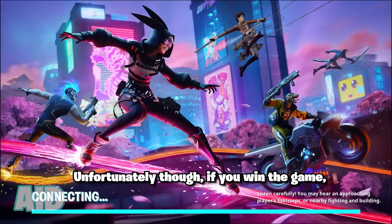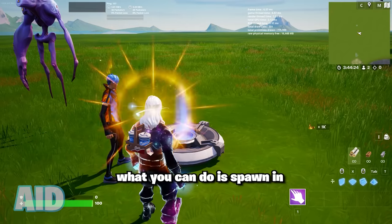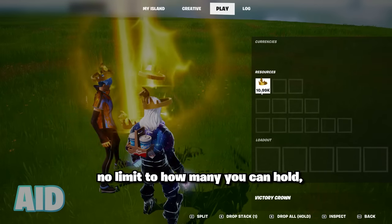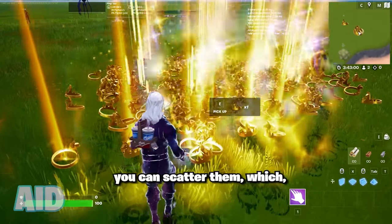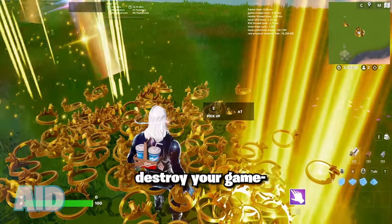Unfortunately, if you win the game in creative it won't count toward your crown total, but what you can do is spawn in thousands of crowns. There's no limit to how many you can hold — you can see me picking up over 10,000 crowns. Once you've got them all, you can scatter them, which just looks sick, and after around a minute each crown will start despawning and just destroy your game.